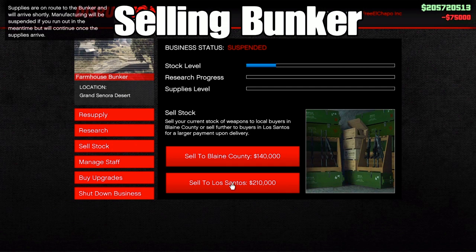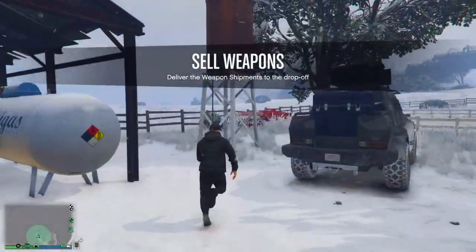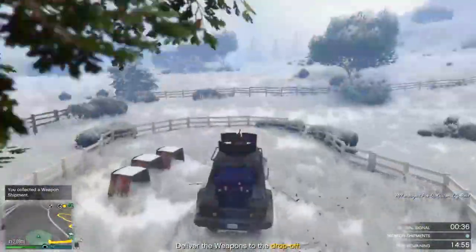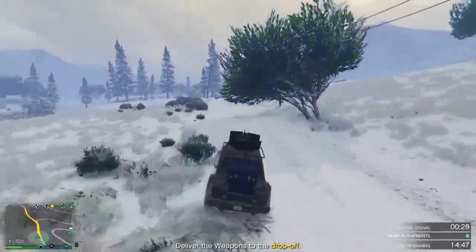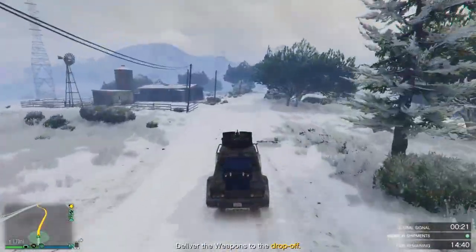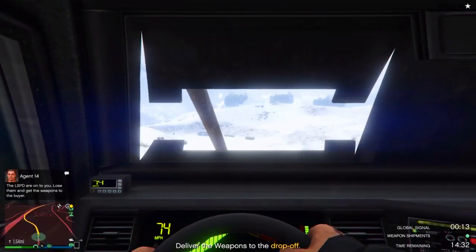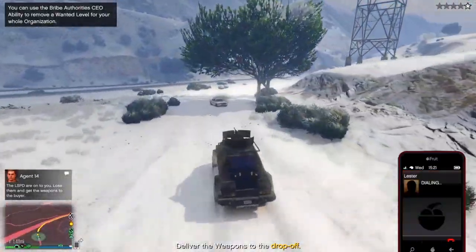The next thing you want to do is sell your bunker. Make sure you resupply your bunker before all of this — I forgot to mention that at the beginning. About two to two and a half hours later, come back and sell it for $210,000, making $135,000 profit. When you sell, make sure you buy new supplies right after. Bunker sell missions are straightforward — just deliver and make sure no one in the lobby tries to grief you. That's $210,000 you can add to your total.